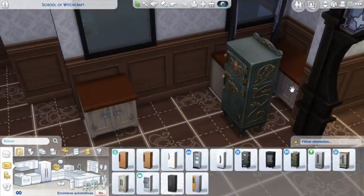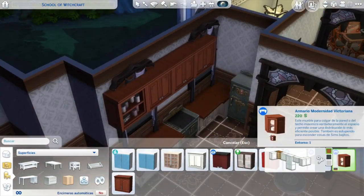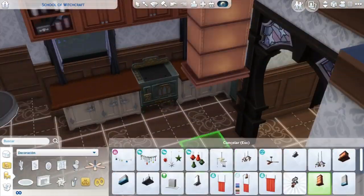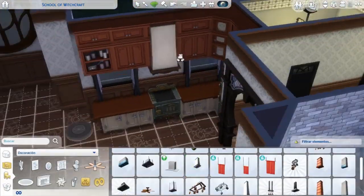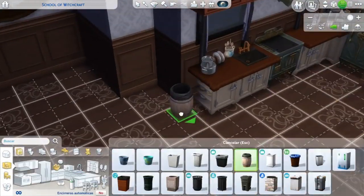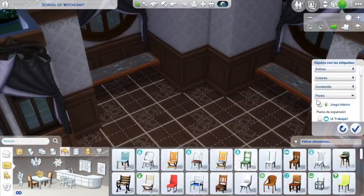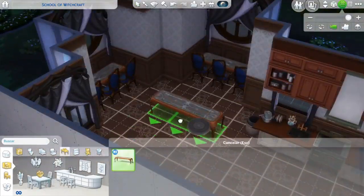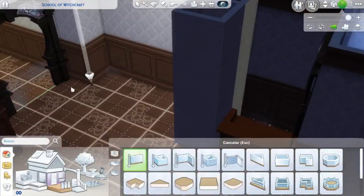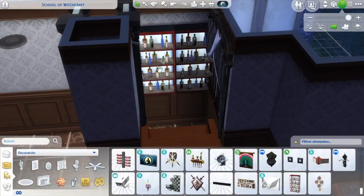Ahora toca la cocina. La cocina me peleé un buen rato porque la repetí cuatro veces hasta que quedé con una que me gustó y dije: esta va a ser la del Speed Build, me encanta. Estáis viendo que alguna decoración la corto en el Speed Build porque son detallitos que me gusta poner y pelearme con ellos, pero en un Speed Build se hace un poco tedioso.